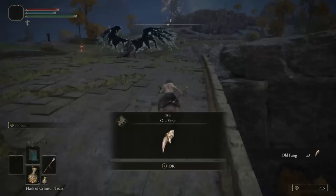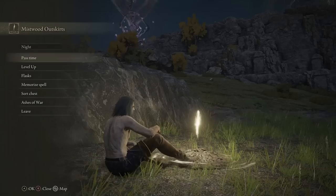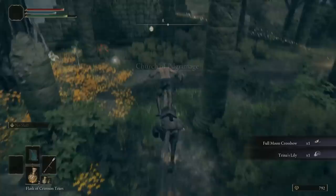I could probably fill hours of this video going over every silly situation that this randomizer produces — like this death bird killing itself because the AI doesn't understand how to navigate its new space, or this eldritch abomination spawn camping this grace on the way to the Wondrous Physic Church, which still contains the Wondrous Physic Flask, thank goodness. But I don't think you or I have that kind of time, so I'll keep this down to the important finds.